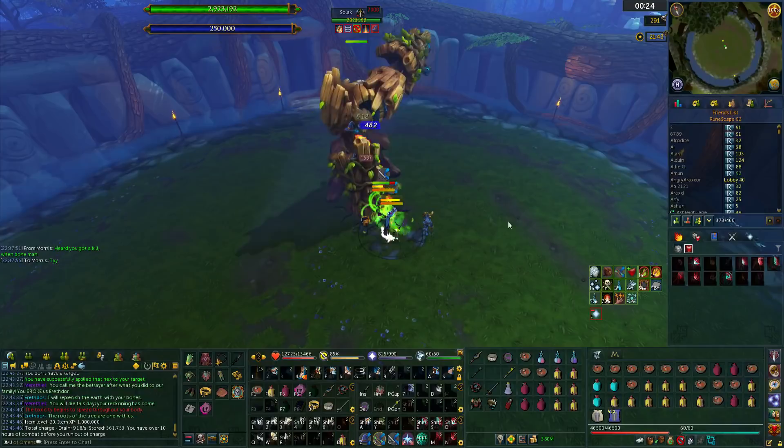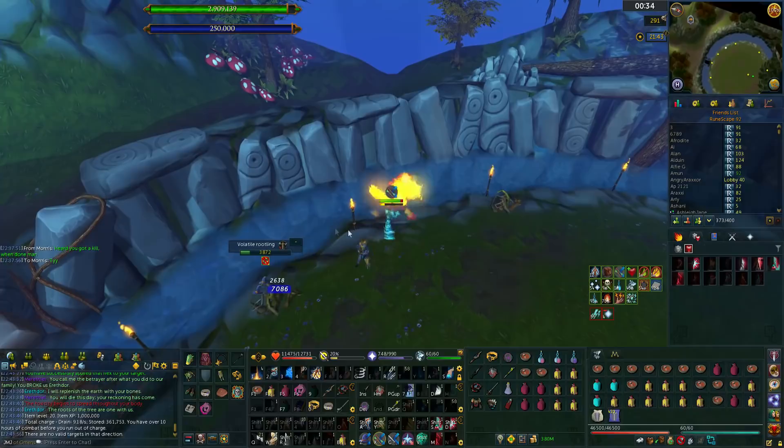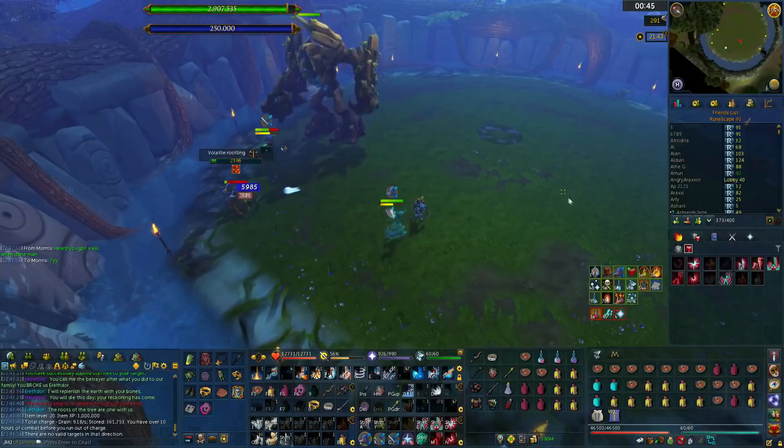The first mechanic you get are these little green balls and it's pretty simple — you just go and stand on them, one of you in each. We use the middle spot but you basically need to stand next to each other, and then once that hits you can reflect it and the little routes spawn. We split off and go west and east, and one of us starts north and the other starts south.